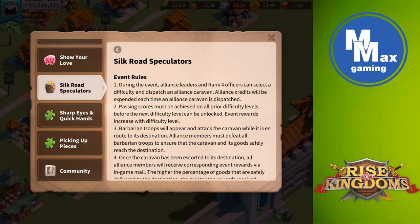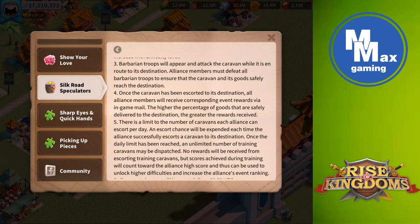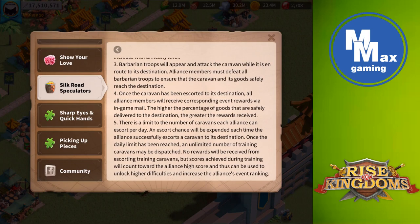Alliance credits will be expended each time a caravan is dispatched. You have to have a passing score on all prior difficulty levels before completing the next one. Event rewards increase with difficulty. The caravan leaves your Alliance center heading to another destination, and as it goes, special barbarian troops appear and attack it. Your job is to escort it with the highest percentage of goods still in it.